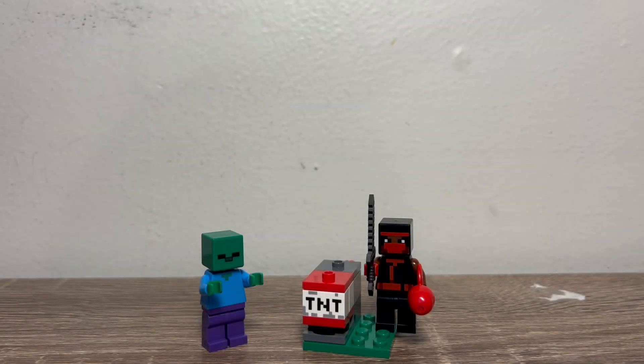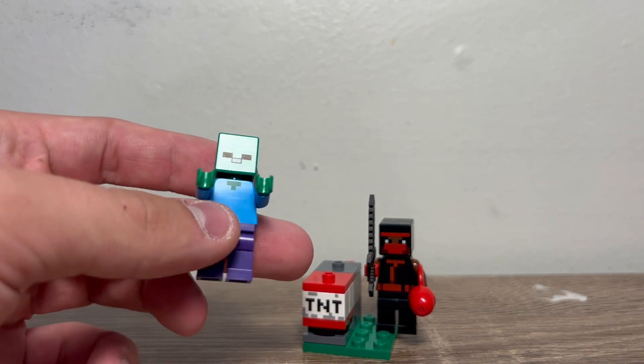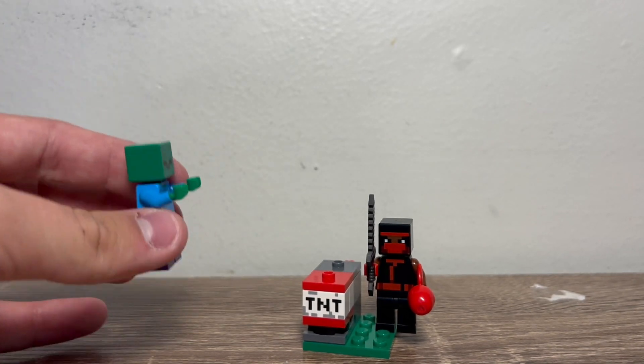Here we have the first set. As the set name implies, it comes with a zombie, a ninja, and a TNT launcher, which is honestly kind of a cool little thing. Of course we got a TNT launcher with the skeleton one, which I believe was the second or third of these little promos to be released. So first we have a zombie — very basic, but nice to get. It gives you an enemy to fight against.